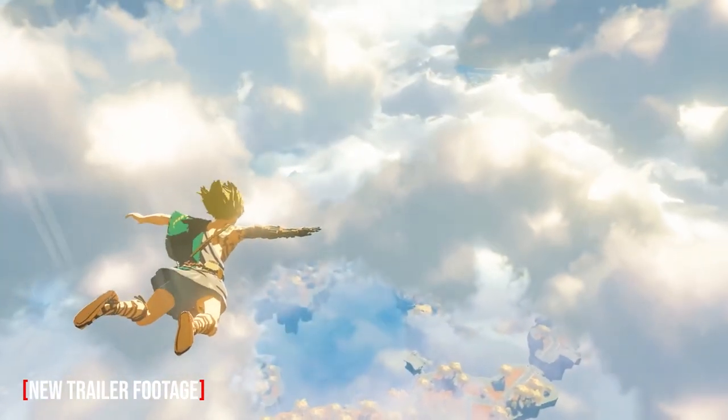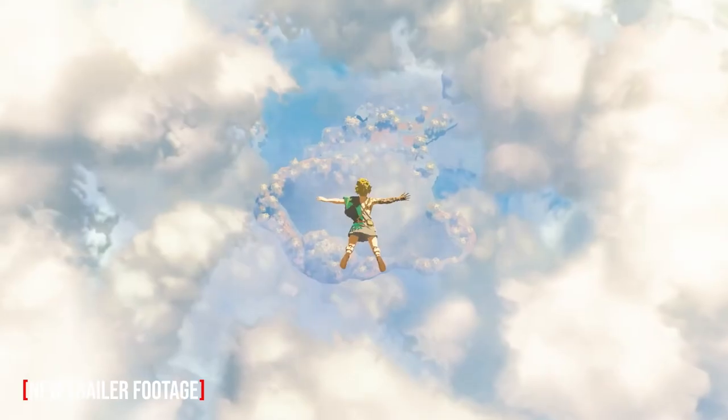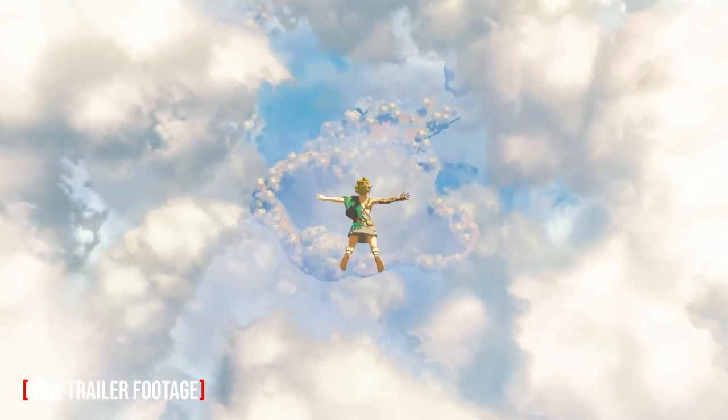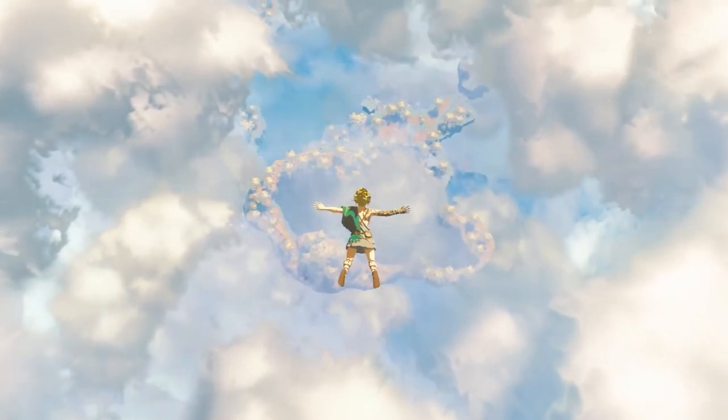Next up we get a beautiful scene of Link free-falling through the skies above Hyrule, and immediately we can tell that something is different about him. Most obviously he's wearing kakariko green robes, and his right arm — which took the brunt of the damage during the Ganon encounter — is heavily discolored and appears to be wearing a gauntlet. He's also visibly marked on the upper right of his body, which could suggest that the Malice is perhaps spreading beyond his arm. He also seems to have longer hair, which could suggest a time jump or simply be a quirk of the falling animation. And one of the most important parts of the scene is that below Link we can see a group of floating land masses hovering above the Hyrulean landscape.